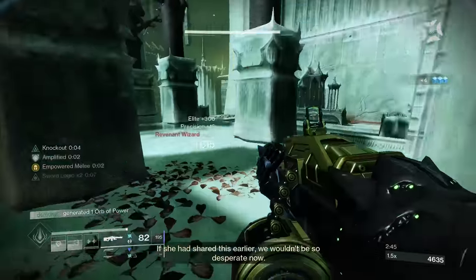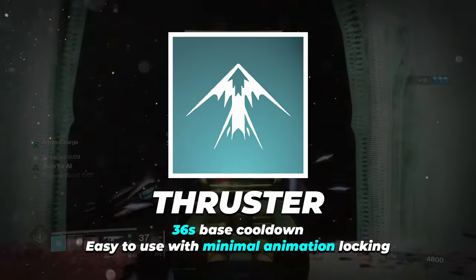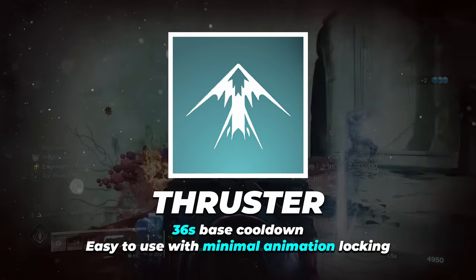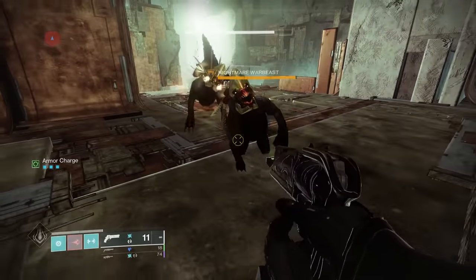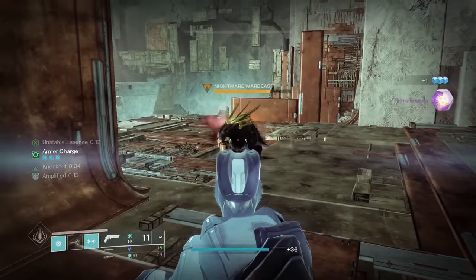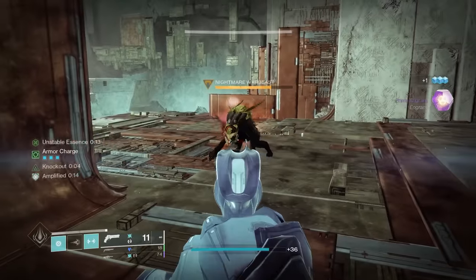Because of this, in our subclass menu we'll be choosing two abilities with the shortest regen timers that are the easiest to use on the fly. For the class ability, we're going to be choosing the Thruster. This will not only be crucial for our movement, but it also has a base cooldown of 36 seconds and doesn't lock us in a long animation when we use it. For our melee, we have Thunderclap. This allows us to tap or hold our button to charge up our fist and unleash arc energy on enemies in front of us. This can also be changed out for the Seismic Strike melee, which has the same cooldown and provides a blinding effect when hitting targets. But this ability can disrupt the flow of combat, as you're not always going to be in a state of building momentum through sprinting.